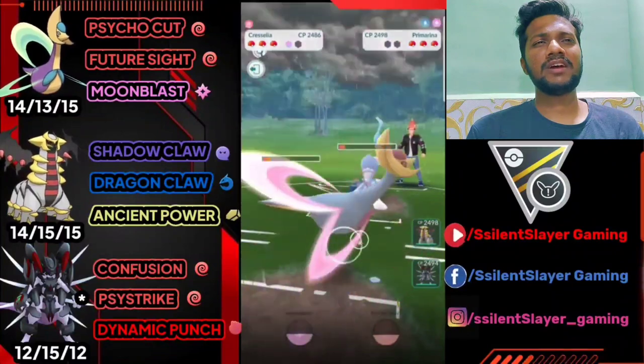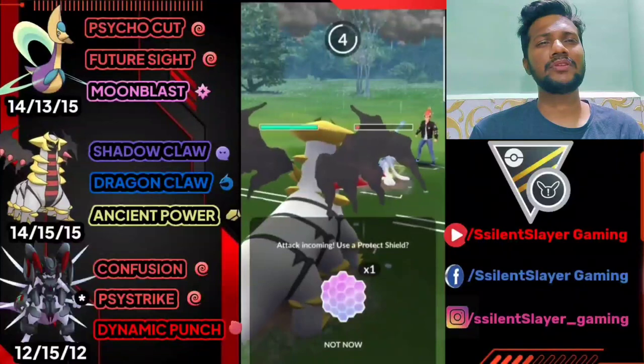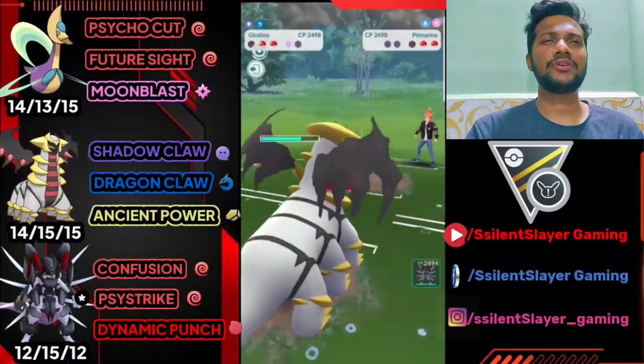He just barely survived, but he lost both shields and we got the advantage. Let's bring out Giratina, farm down his health with Shadow Claw and got a charge move ready — but not gonna shield. Psychic is not very effective. Let's see what he's gonna bring.